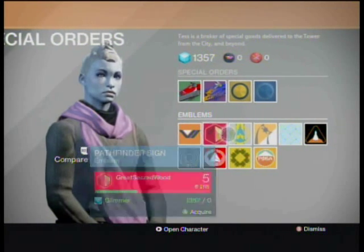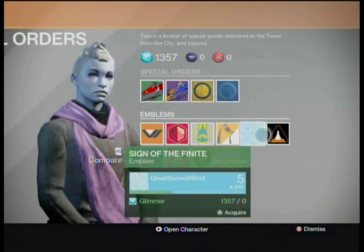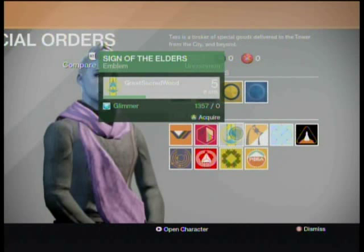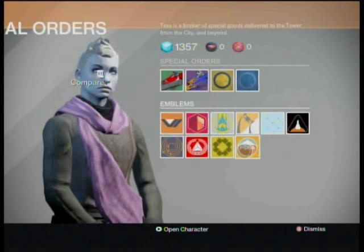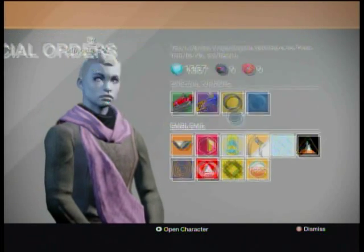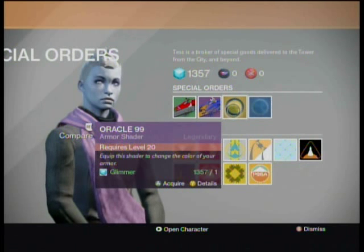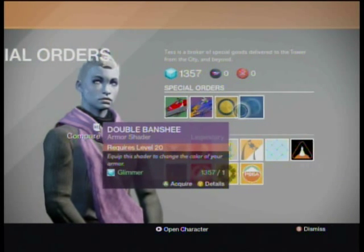For instance, if you are one of the people who played the beta, you can get the Sign of the Elders. There is a site I'll link in the description where you can find codes that will let you download these items to your character. The link explains it in more detail and will also let you get the Oracle 99 Armor Shader and the Double Banshee Armor Shader — though you can't use shaders until you're level 20, as it says very clearly on screen: Requires Level 20.